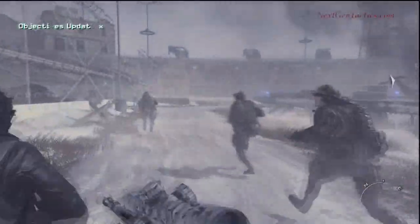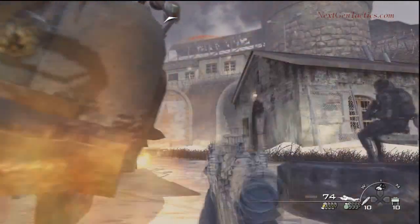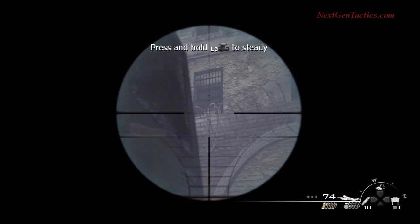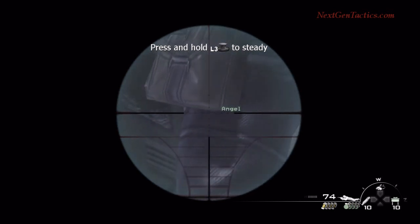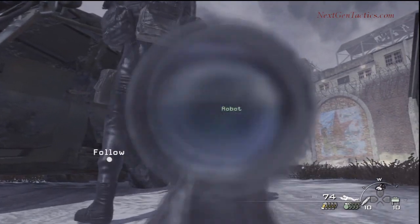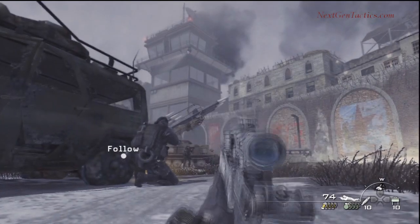So we've got our sniper rifle and we're gonna put it to good use here. Come and get some cover behind this truck. Snipe that dude first. There's guys up on the upper levels of these buildings — take him out. That's one. That's two. Three — fucking guy's standing right in my way.